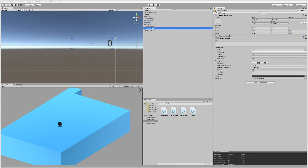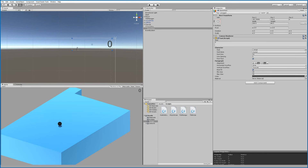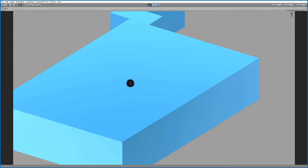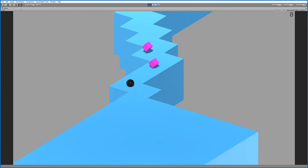Remember: if you want the text to be larger, make the box larger and set the max size to something like 100. The number will also get bigger and fit your screen better when playing in full screen mode.